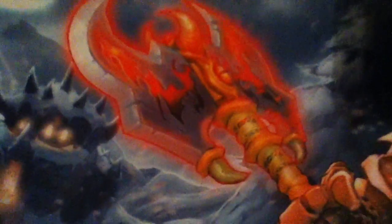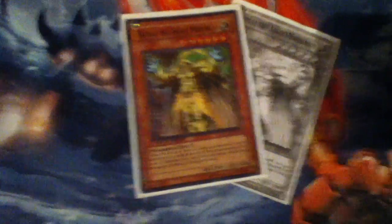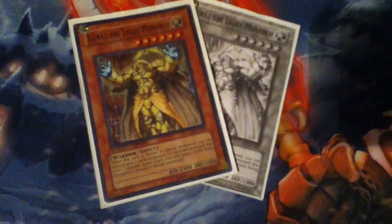Next we have two Kuraz — they're good, excellent actually, because it destroys two cards, although it can't attack the first turn of summon, unlike Caius. So sometimes you destroy your own monster like a Treeborn or Dupe. Then you draw a card and your opponent draws a card. Or if you destroy two of your opponent's cards, your opponent draws two cards.